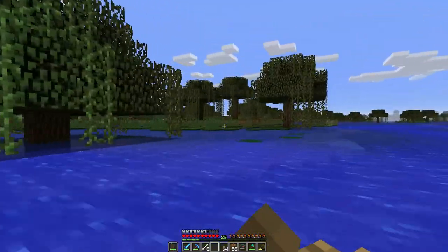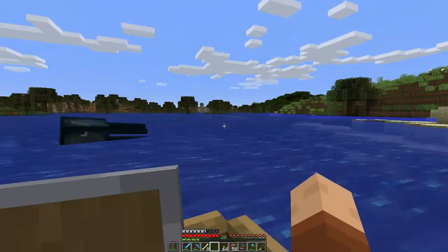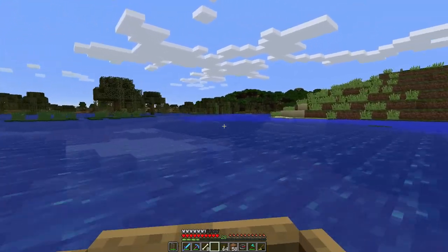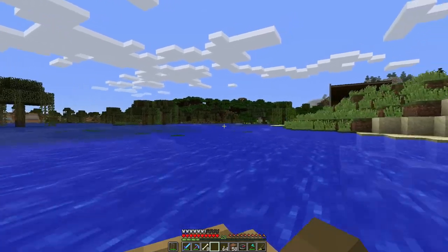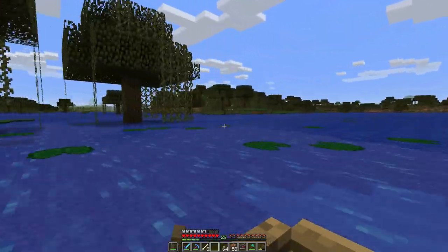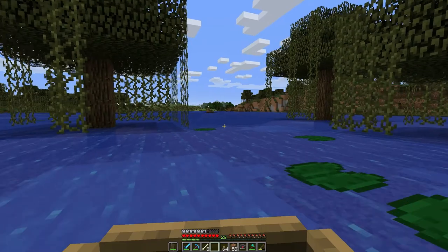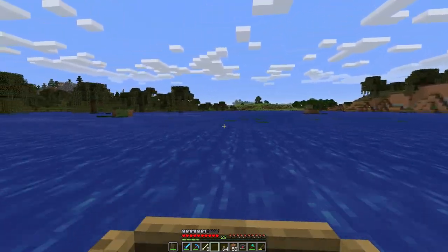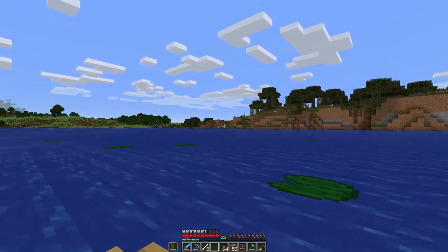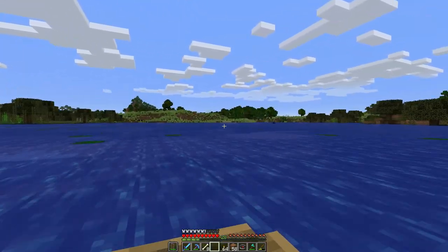We know there's a witch hut back there, let's carry on. We know we go around that way. That way is obviously the base. Let's go this way. Looks like there's some plains over here and an oak forest over there. I wonder if we can find a Mooshroom biome. That's crazy — look at that forest, man, that's super thick.